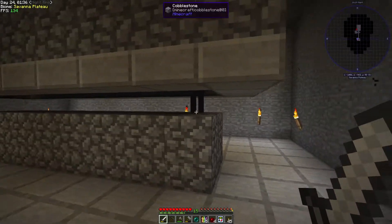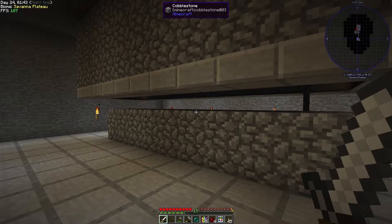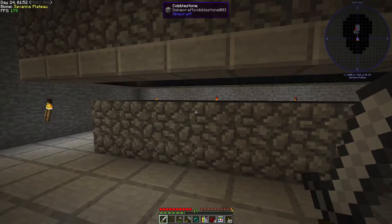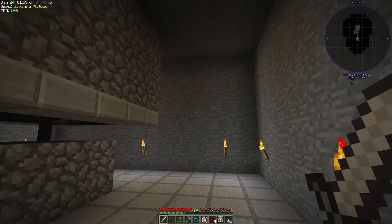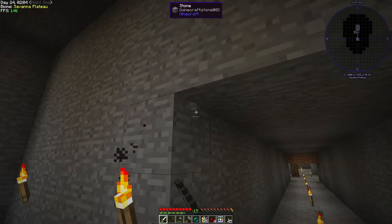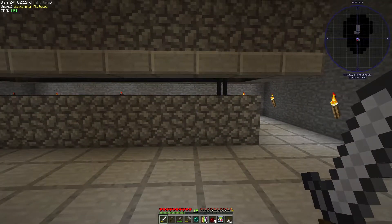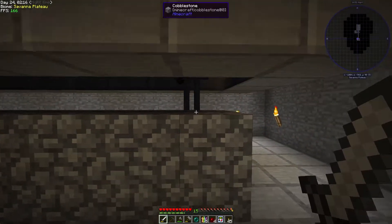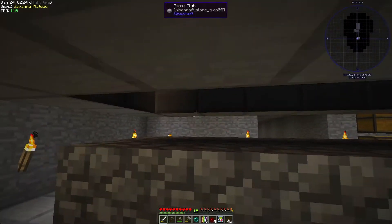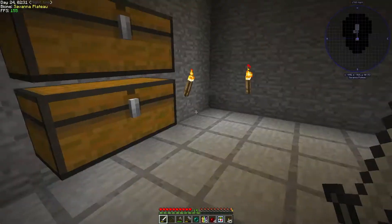I finished off the mob farm according to the layout I showed at the end of last episode. It's working, however it's slow - the spawn space isn't that big. I'm a bit confused because if this is all massive stone around here there should be no caves, so the spawn should be concentrated here. The spawn rate is pretty low but it is working - and it is dangerous, since you have to go pretty close. I almost died on a skeleton attack.